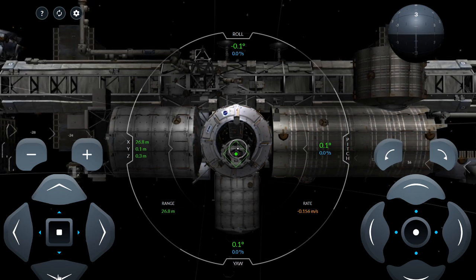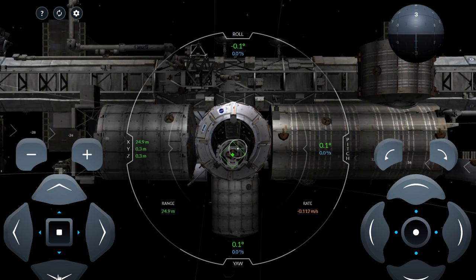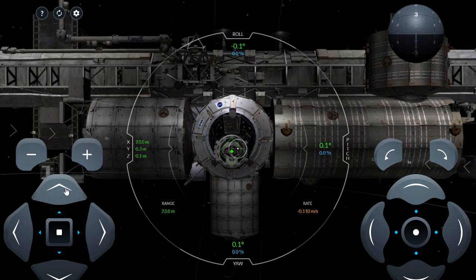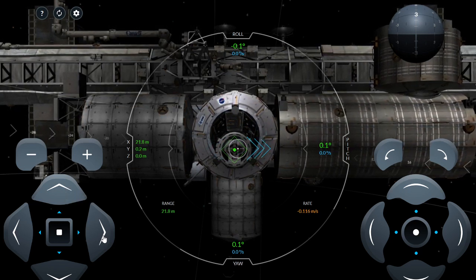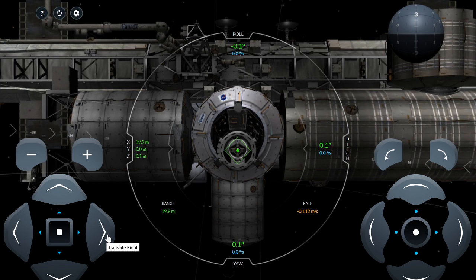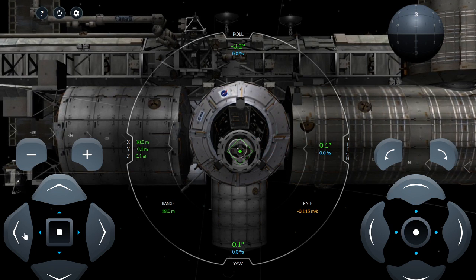We're getting close now, around the 25-meter mark, and that's close enough to start seeing details of the space station — like the NASA sticker and the ESA (European Space Agency) sticker. At 20 meters, making very precise movements, trying to get into place. Closing in — will we be able to make a successful dock this time? I sure hope so, because if not I'm not going to upload this video, documenting yet another failure.